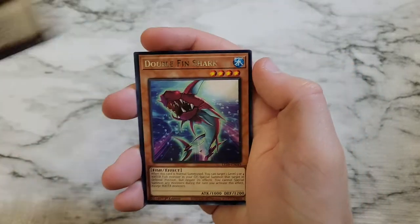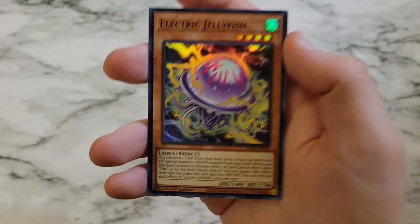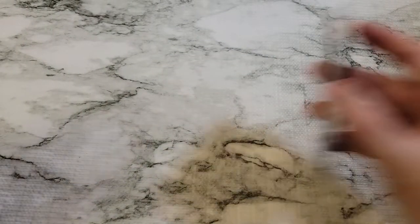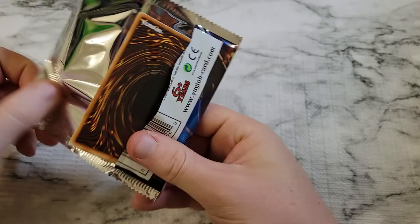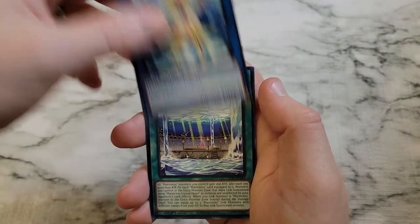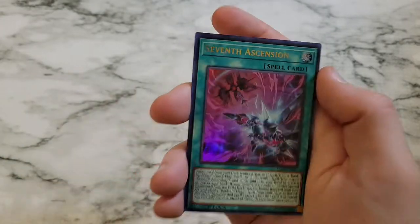Number C101 Silent Honor Dark, Double Fin Shark, XYZ Remora. Electric Jellyfish is a super rare. Buzzsaw Shark. Come on — Forbidden Droplet, Ghost Rare. Silent Angler, Marincess Coral Anemone, Marincess Battle Ocean, Seventh Ascension — Ultra Rare.